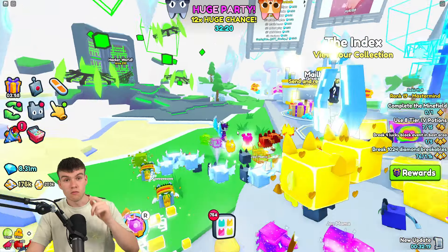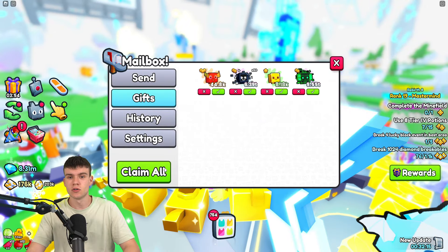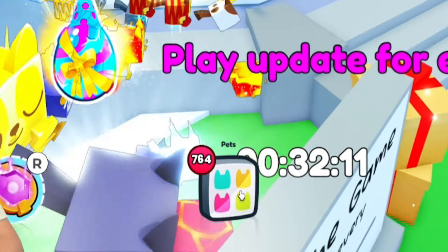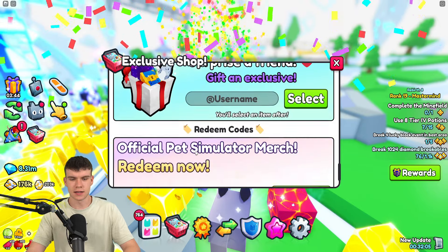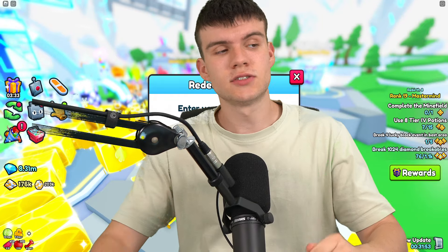If you do not know how to redeem codes in Pet Simulator 99, what you're going to want to do is go to the bottom, click on where it says Pets, then click on Exclusive Shop. Next, scroll down and click on Redeem. These codes are in random order, so let's get into it.